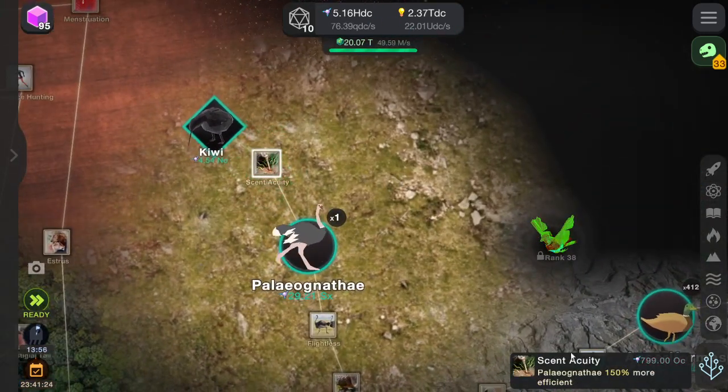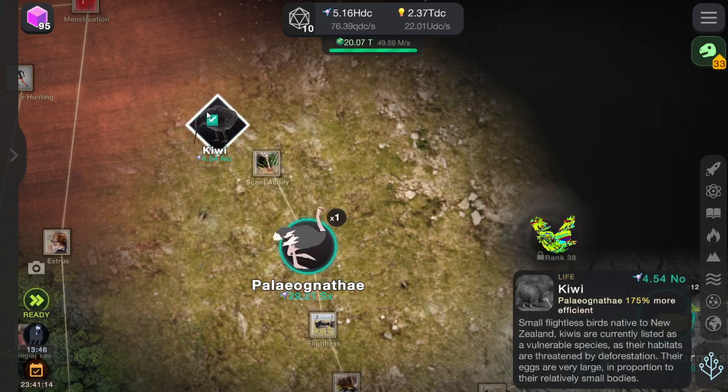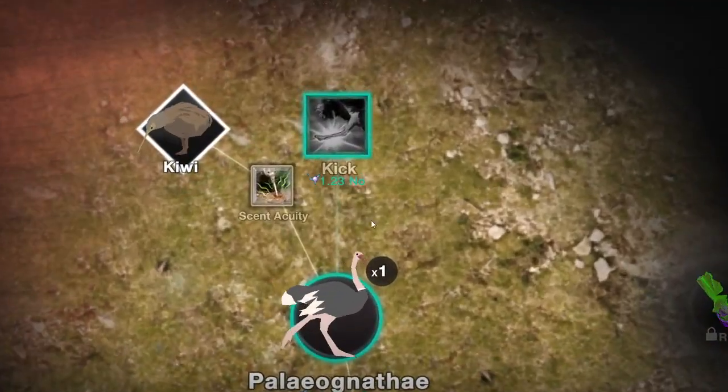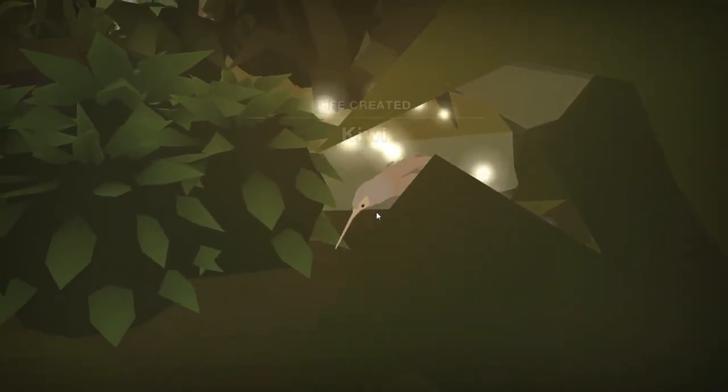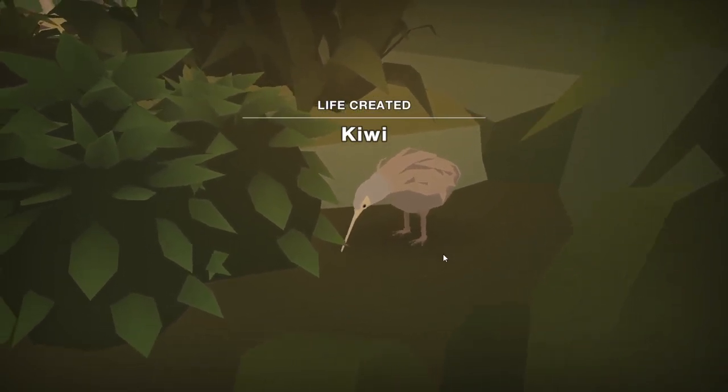Kiwis have poor eyesight and rely on their advanced senses of smell to find food. They have nostrils at the end of their long beaks and are able to sniff out prey on the ground. Oh, kiwis! Aww, isn't that sweet? Look at that little kiwi!